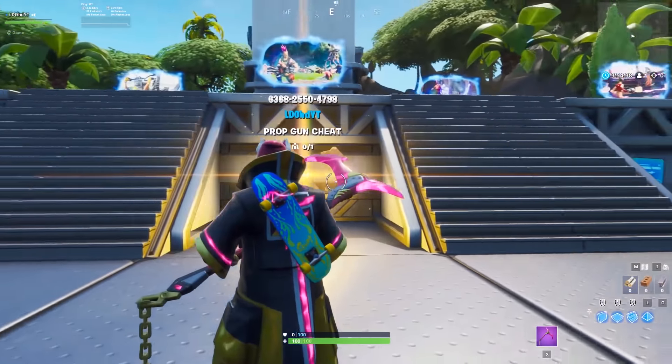Once you are close enough to your island it will load in, but you do not want to enter it — if you do, it will remove all the items you selected. Instead, fly above the island high enough that you don't enter it, then drop the items onto your island from above. Make sure you do not enter the island while doing this. Once you've dropped them all, you can go back into your island and wait for the items to fall down.